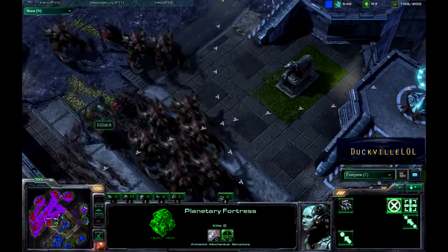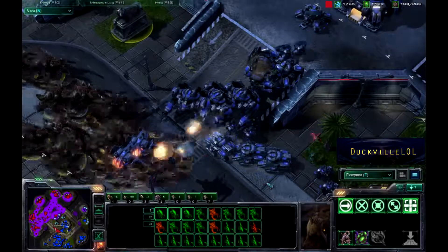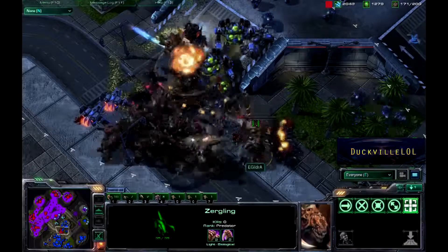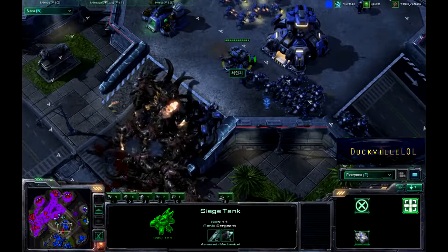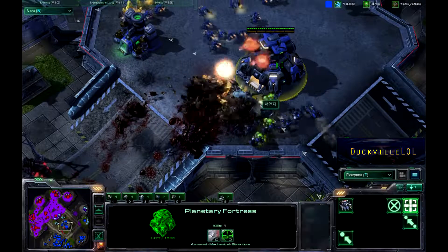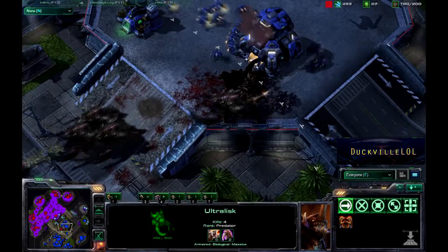More Ultralisks and a couple of Infestors this time coming through from Idra. He's going to use this massive force to try and break through this mech wall from our Terran player. The tanks siege up, but the tanks are going to be way too slow — there's Fungal Growth going down, Thors are dying all over the place, and all of the Siege Tanks are dead except for this one up here. He's a clever cat, staying out of range. The Planetary Fortress is laying waste to these Ultralisks, but a couple more come in to try and help.